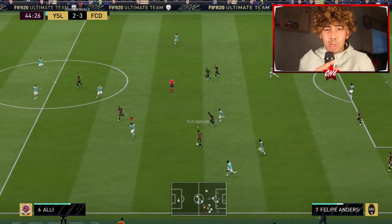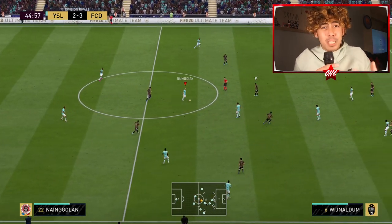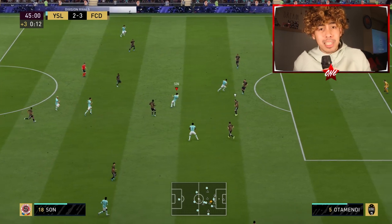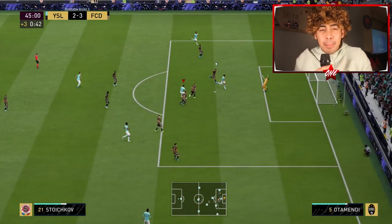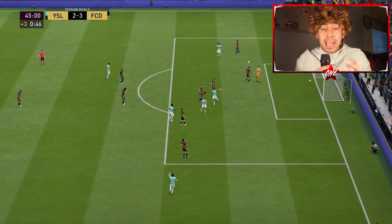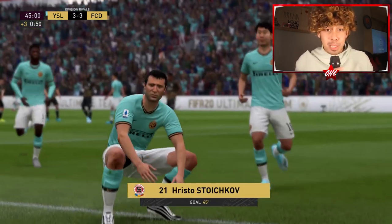He keeps the ball so close to his body, and in tight areas — even though he's kind of stocky and you'd think it's easier to dispossess him — he's actually very hard to dispossess. Overall, that gives dribbling a 9 out of 10. He's just a step below the Neymars and Insignes, but he's still a very, very good dribbler and will surprise you with how he's able to retain possession.